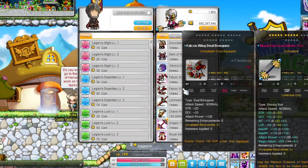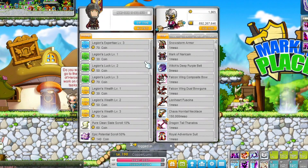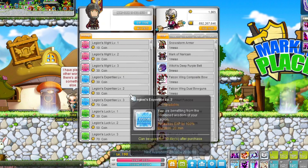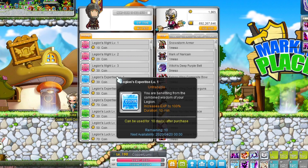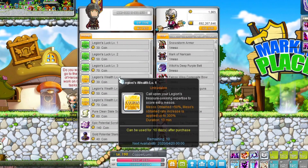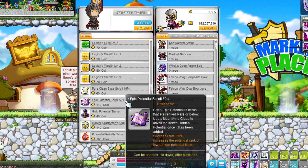Those coins can be spent at this handsome fella. Just this store alone makes the whole thing so worth it — you can buy so much stuff here: damage buffs, EXP buffs, drop buffs, meso buffs, potential scrolls, cubes, flames, meso boxes, and those legion growth potions.